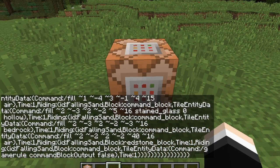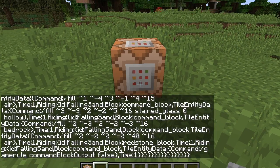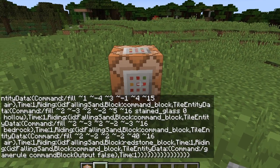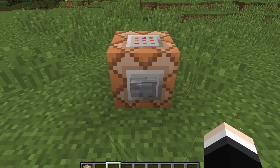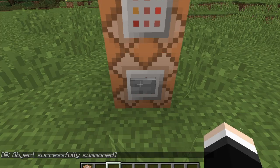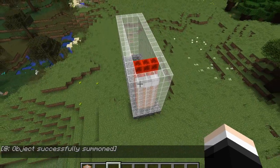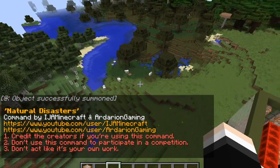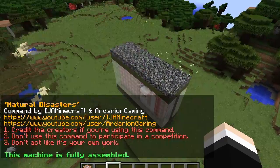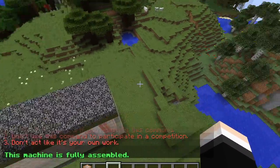Then what you're going to do next is get your button. You're going to shift for crouching and place the button on. Then you're going to push the button and it will build the thing that summons it. It might take about a few seconds.